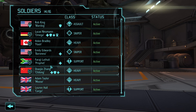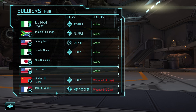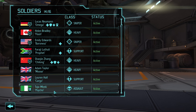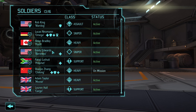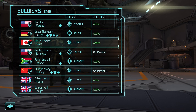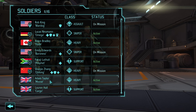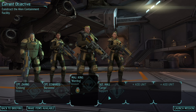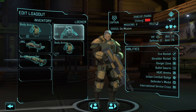It was a difficult mission, so it would be good to take someone strong. Our mech's wounded for a day. Take Zhang. Let's take this sniper, take our assault as lead, and a not-so-good support and heavy. Let's outfit these guys.